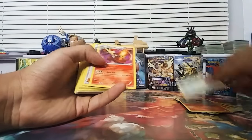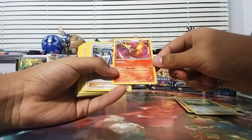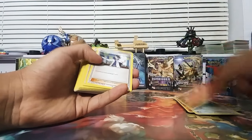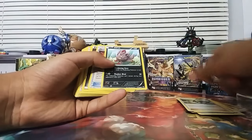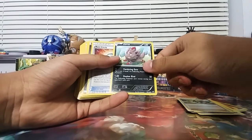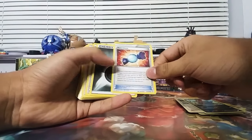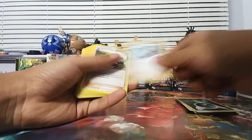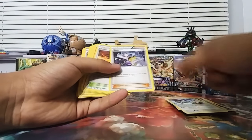Fennekin, Braixen, Delphox with Mystical Fire — where he drops cards to get six in your hand. Blaze Ball: you do 20 more damage for each Fire Energy. Yeah, Professor Sycamore, and ooh, Paralyzing Gaze — this was a really good one, but now it's not gonna be as expensive.